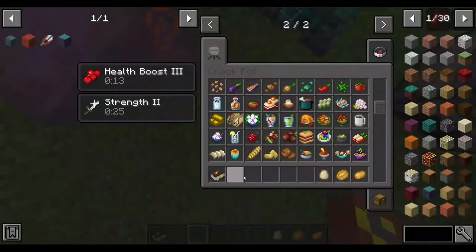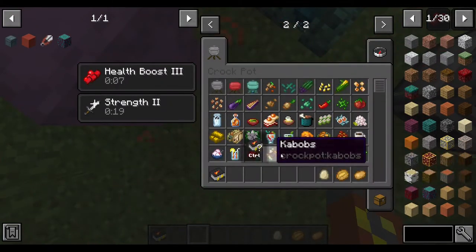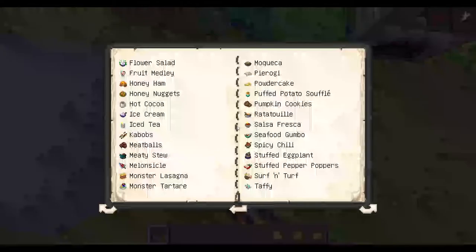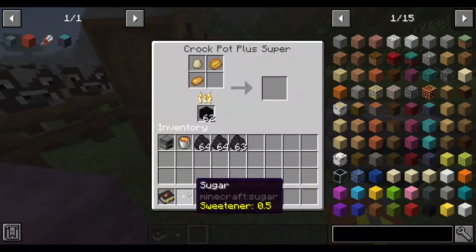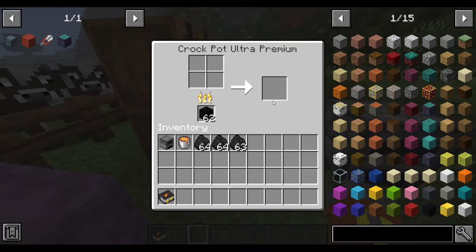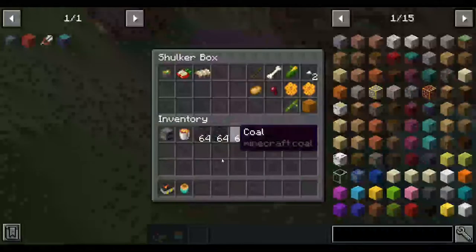The next one is the puffed potato soufflé. Let me put some sweeteners in here — it cannot be inedible or meats, but it can be a sweetener. And there we go — the puffed potato soufflé. Eating this gives defense, or resistance.